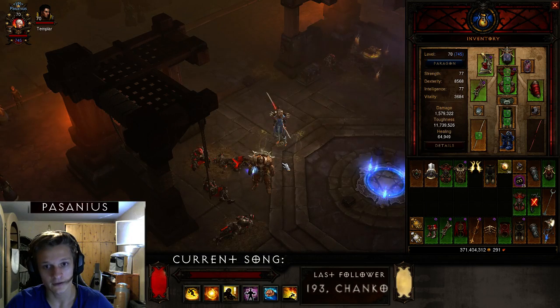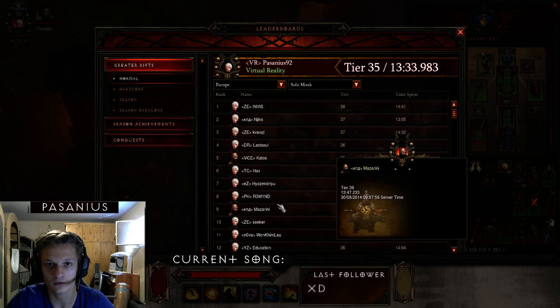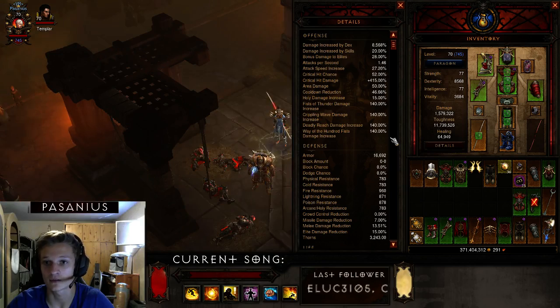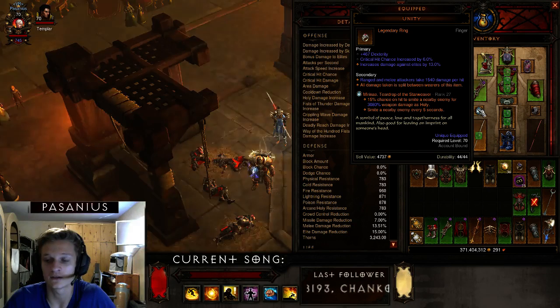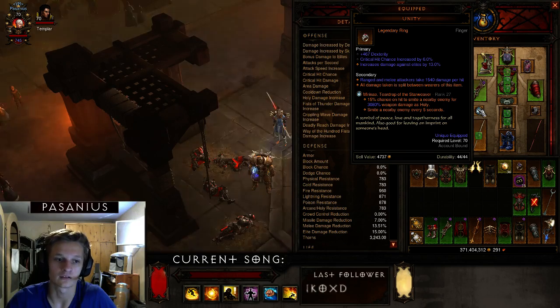I'm currently rank 23 on the solo monk leaderboard, which is pretty nice. I could do better — I got some bad spawns on Greater Rift 36 and cleared it but not in time. Obviously you want to level the gem as high as possible since the weapon damage scales with rank.